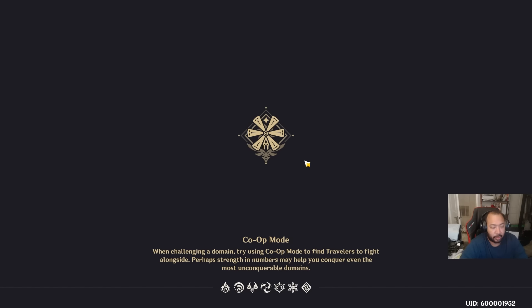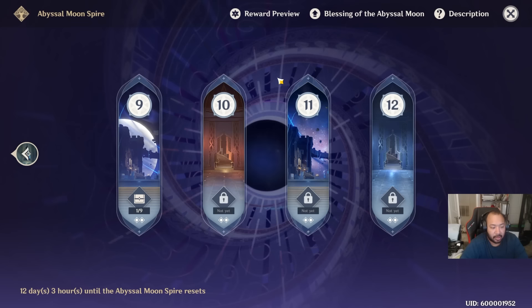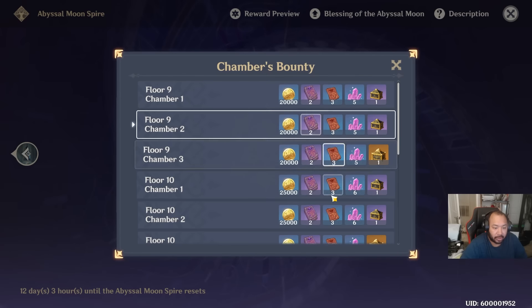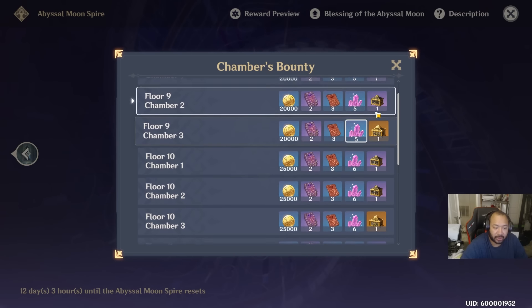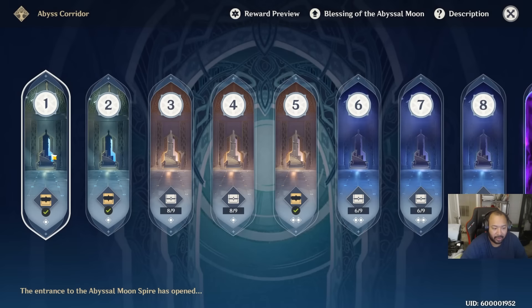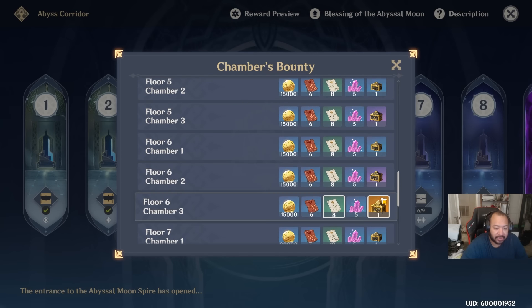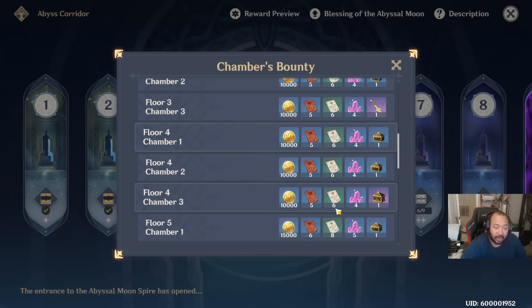The other way is the Spiral Abyss. If you've been avoiding it out of fear, this is literally one of the ways to get five-star gear. Looking at the reward preview for each chamber, you'll see purple boxes that give artifacts — four-star artifacts and five-star artifacts. You don't have to get all the way to floor nine, because the five-star artifacts start dropping as low as Chamber 3 on Floor 4 through 6. Four-star artifacts are available much earlier.